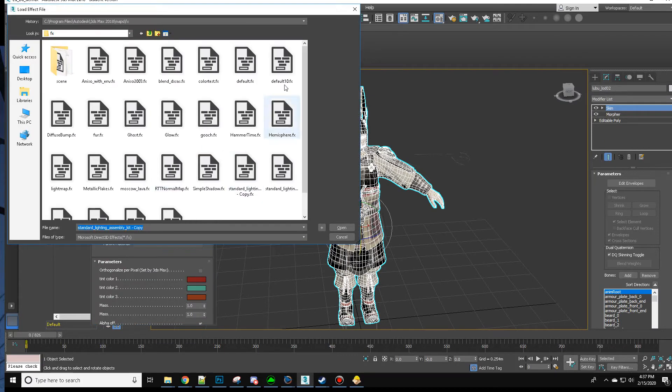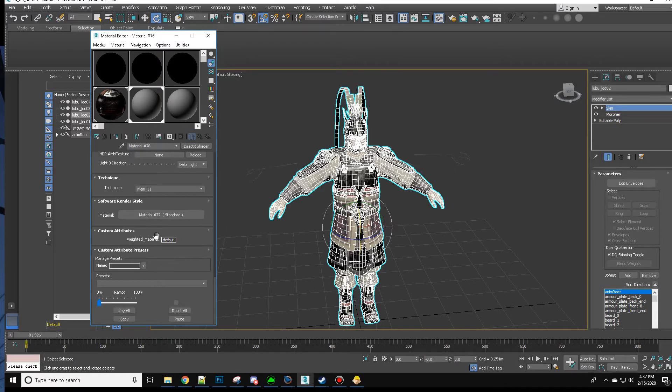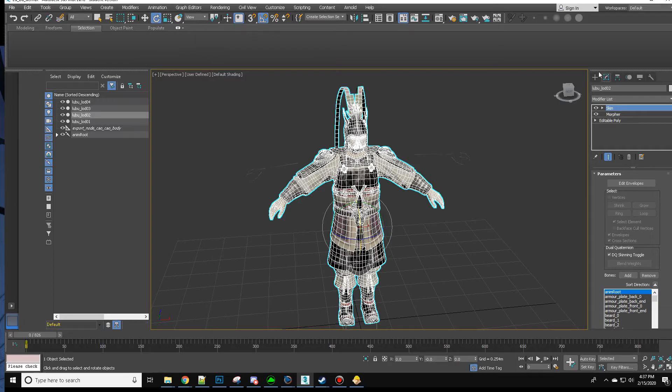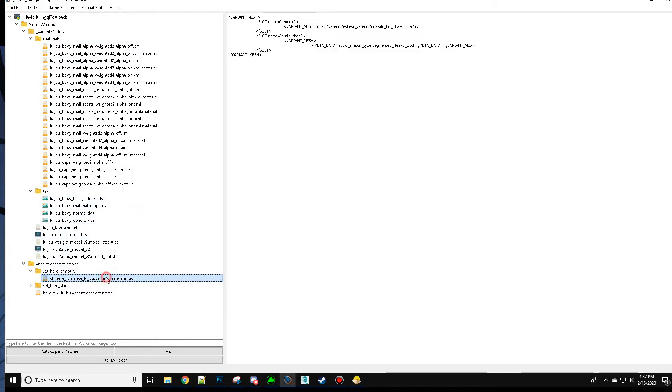The material is using the standard lighting assembly kit and it has weighted material default under custom attributes. It's been exported as a CS2 file, and as you can see it passed through BOB. In this little test pack here I've created a smaller hierarchy and I've changed Lubu's armor to point to a new location.